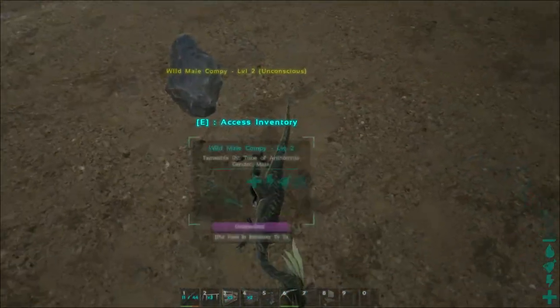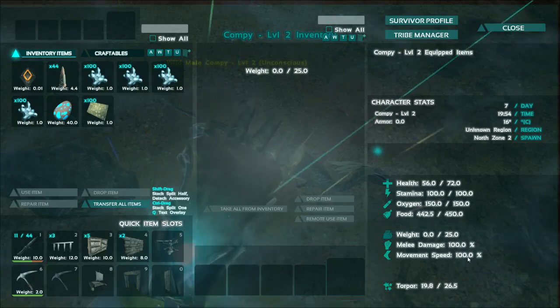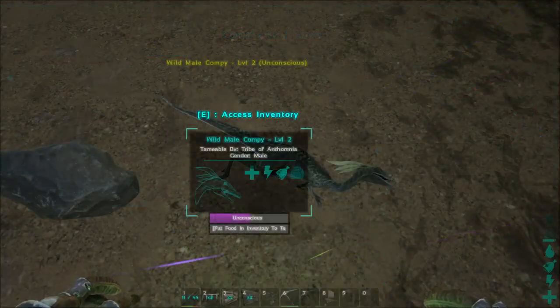These things are small — I bet they knock out really easily. Yeah, one punch. And it's a level two. Its torpor goes... Wow, look at that: 72 health and 26 torpor. One tranq arrow, you guys, and you can tame this up easily.